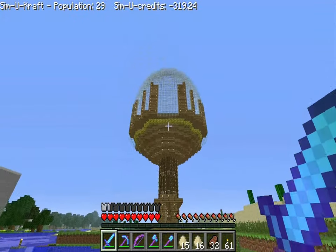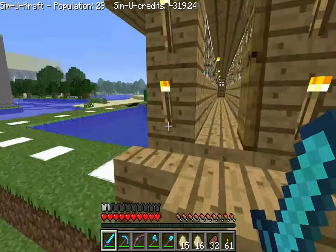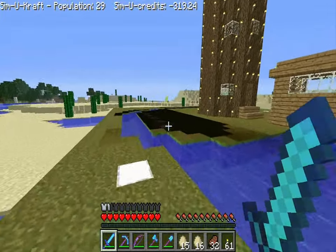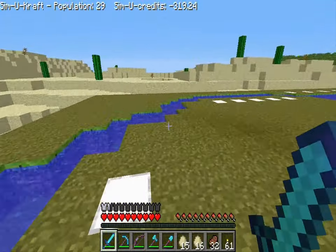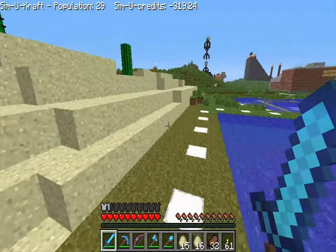Look at that - it's really big! It has the SimuCraft lights surrounding it. There's a light glitch over here though. This moat is not really that effective - it's pretty small, anyone can just jump over it.